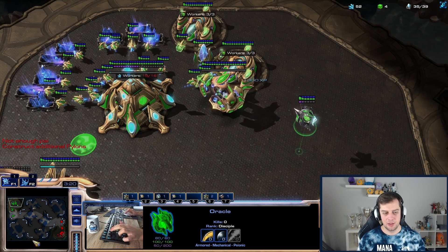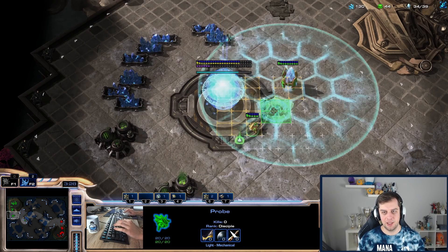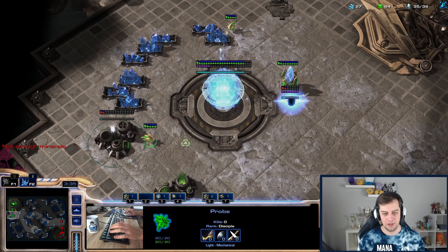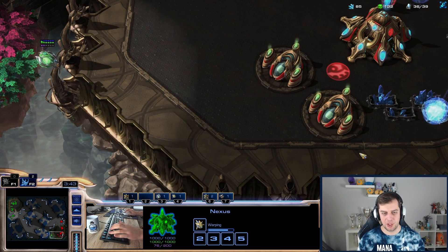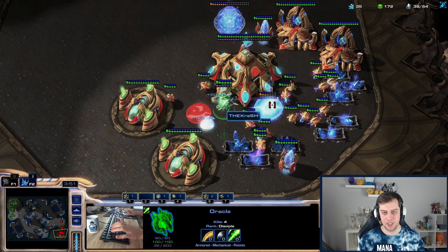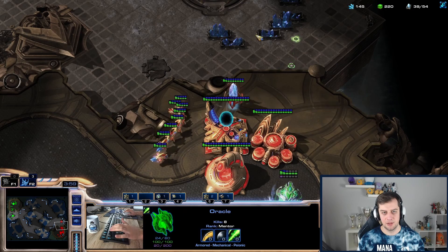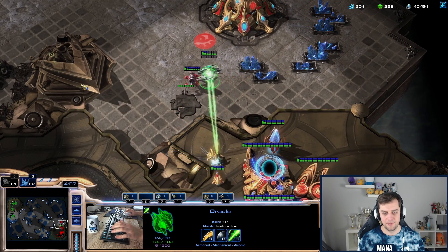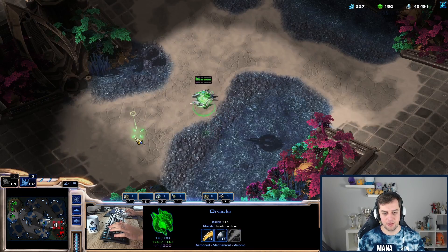It's an Observer — okay, just an Observer, not a Warp Prism. So I don't need the Forge immediately. I'll still make a battery in case he wants to be somewhat aggressive. I need to start gases in my natural base to get my gas going. Second Oracle will be done soon but I need as much gas as possible. Maybe I'll be able to kill some probes here but he should be ready with stalkers in the middle lane. Oh, he has no battery done yet — he saw the Stargate, saw it building, but isn't prepared. It's a four-gate. Twilight Council — okay.